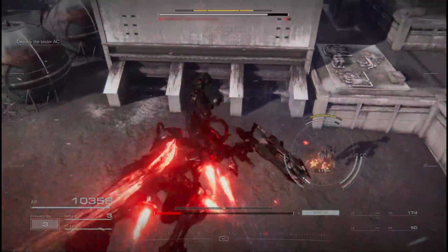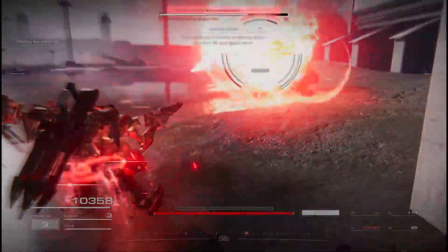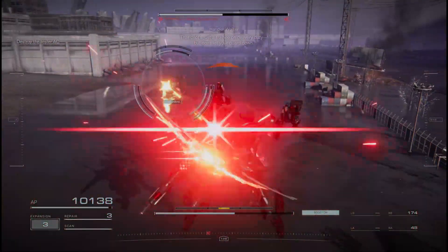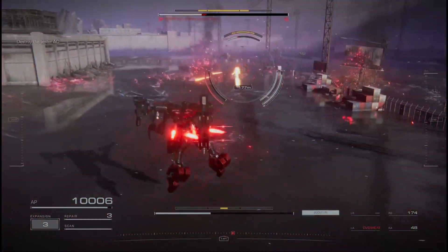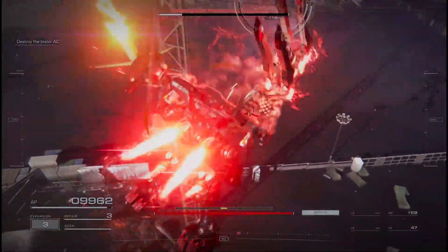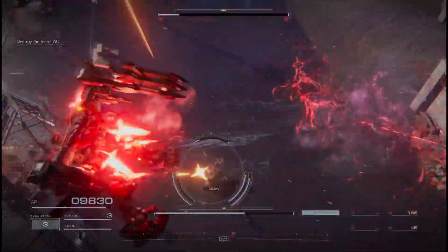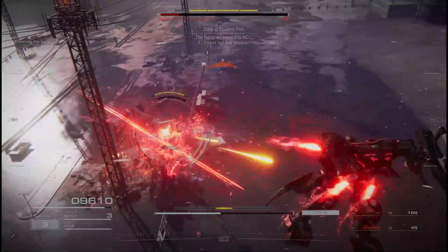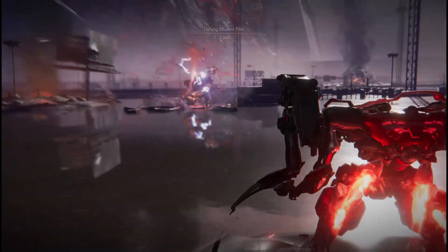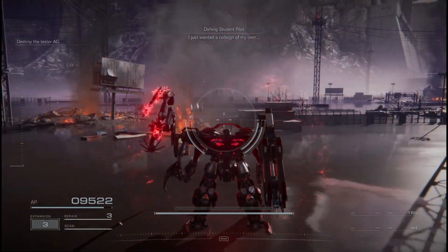Disclaimer: I am not trying to cosplay an AC geared mech. I am trying to use all coral-based weaponry without making any compromises whilst retaining a somewhat functional state for the AC overall. If you want to cosplay as one, you can just slap on all the hull equipment and you're good to go. Here we're going for balance and functionality, so stick around and let's find out if we can spec an AC with coral weaponry whilst keeping it functional.